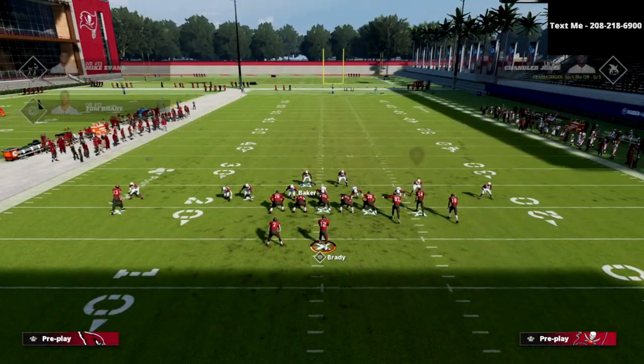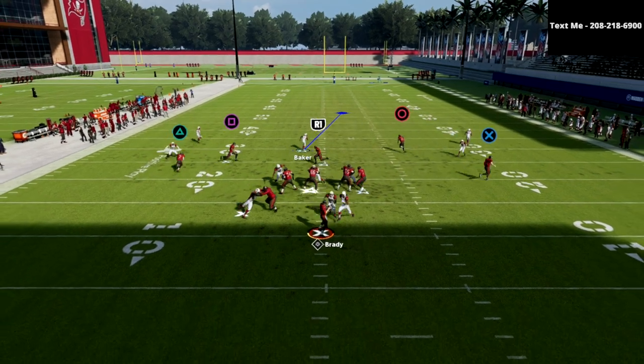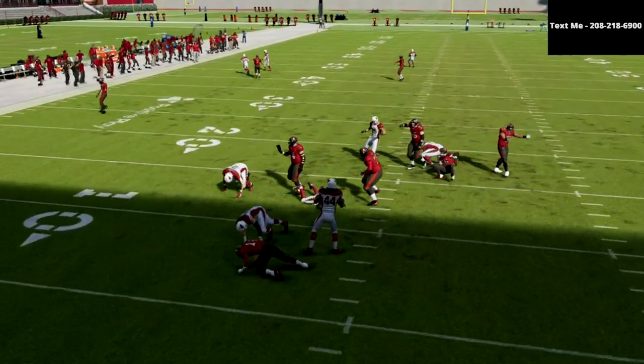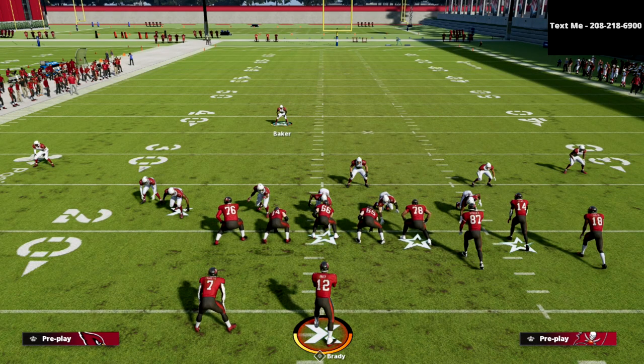You're going to have faster defensive linemen in Ultimate Team too, and that's going to help us a lot. As you can see, just super fast pressure right at the quarterback — it's real scary. And if you pick and choose your spots with this blitz, you are going to get crazy, crazy pressure.